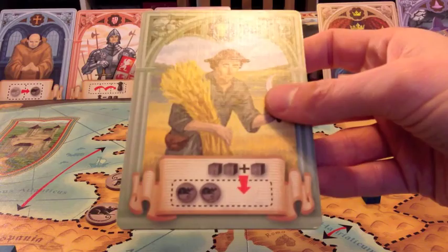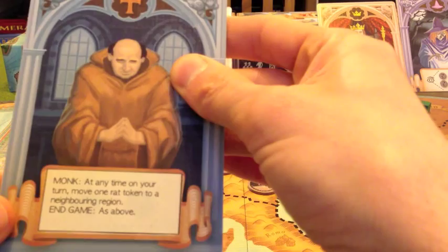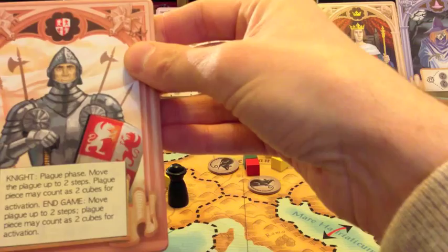The game ends when either the rats run out from the supply or when one player has all their cubes on the board. The monk says that at any time on your turn you can move one rat token to a neighboring region, so that's about moving those rats around. The knight allows you to move the plague piece two spaces instead of just one, and the plague piece counts as two cubes for activation purposes, so he increases the chances that the rats will actually kill anybody.